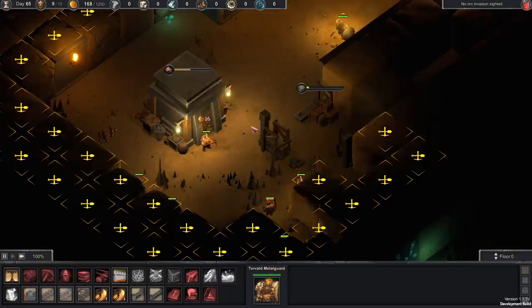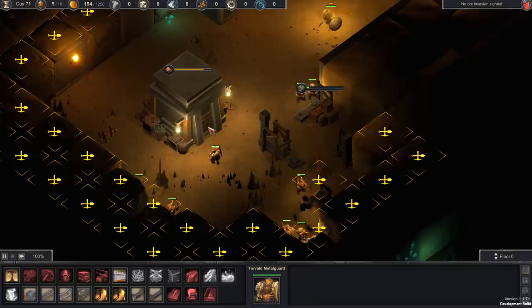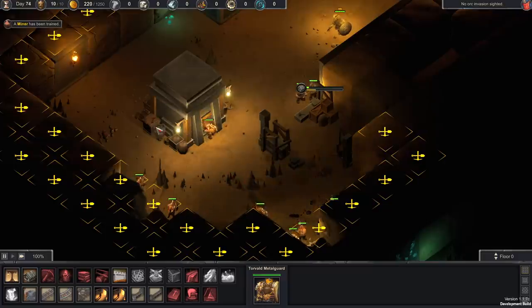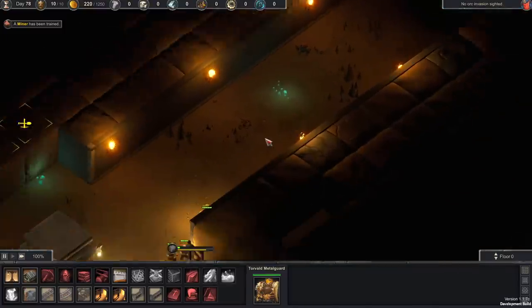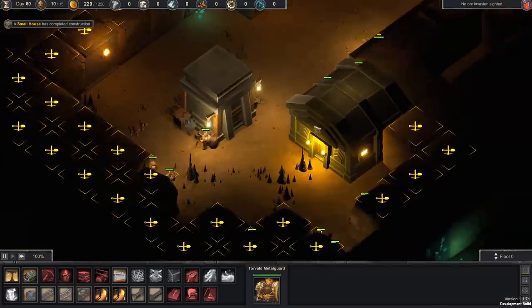I absolutely love the building design in this game. They've really mastered that aesthetic idea that came from Tolkien and Warhammer Fantasy, where dwarf architecture is complicated artwork made out of simple components — they take wedges, squares, basic shapes, and weave them together into something that looks far more detailed. I think that's something this game has really captured with its art style. The lighting is also done very well and is quite fantastic in my opinion.